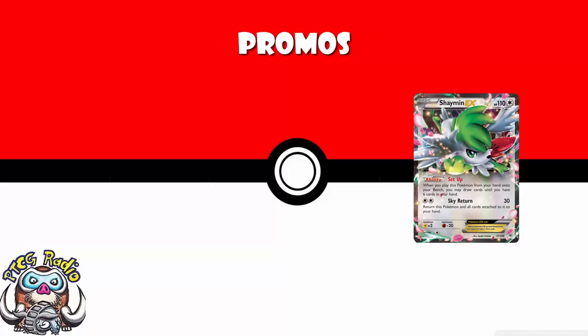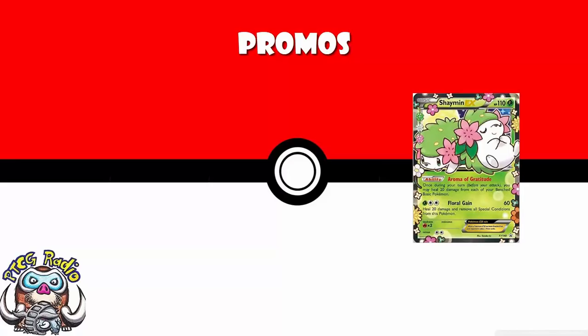We are losing Shaymin EX — not the Shaymin EX you're probably all thinking of. This is the Shaymin EX which was a Generations promo. It saw a little bit of play because the ability healed 20 damage from each of your bench Pokémon. It was quite nice, but it was also a 2-prize Pokémon with 110 HP, which stopped it seeing real top-tier play. Still, it was a good card that saw a bit of play.